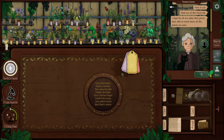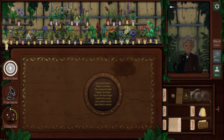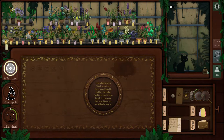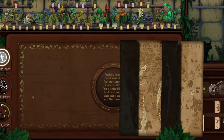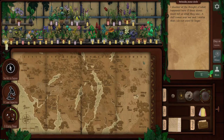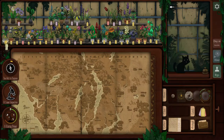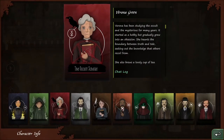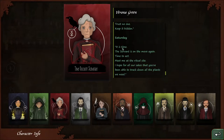I don't put them in here, do I? No. Okay, we're gonna go. Wish me luck, Helbor. Wish me luck. Oh - don't mess that up. Talk to her again. It is time, the servant is on the move again. Meet me at the ritual site. Now I'm gonna lose because I don't know where the ritual site is.